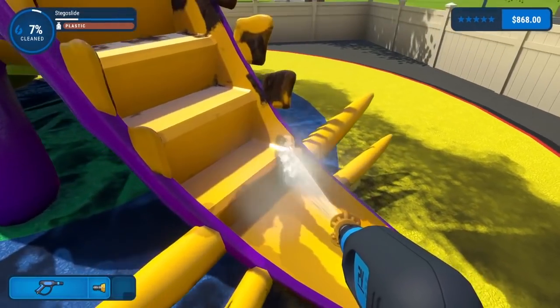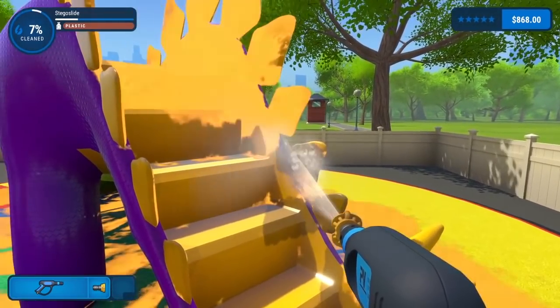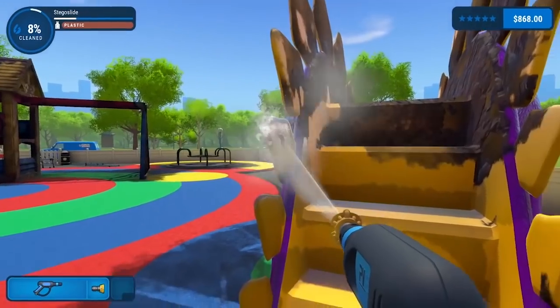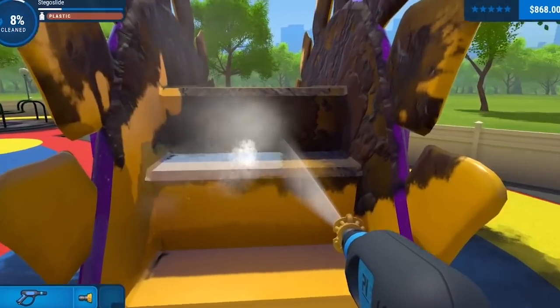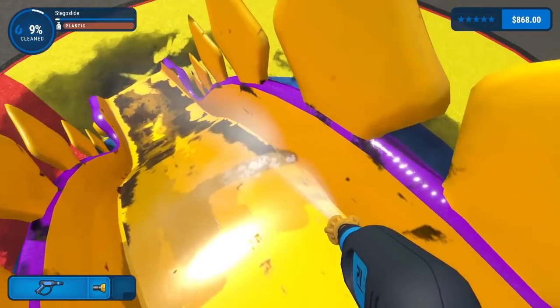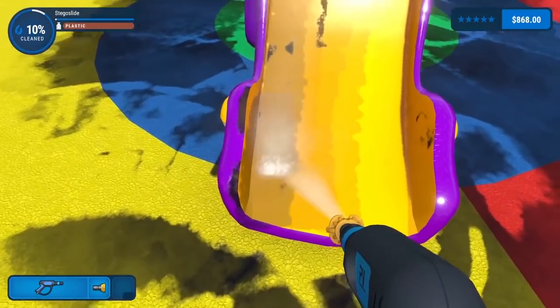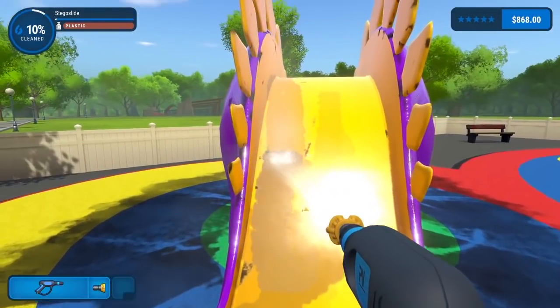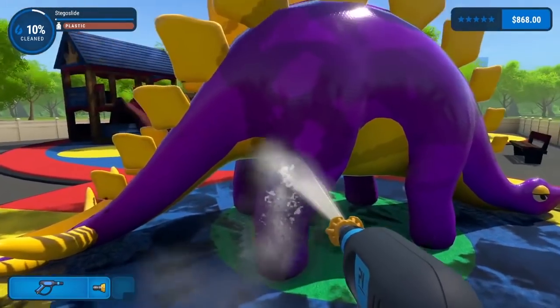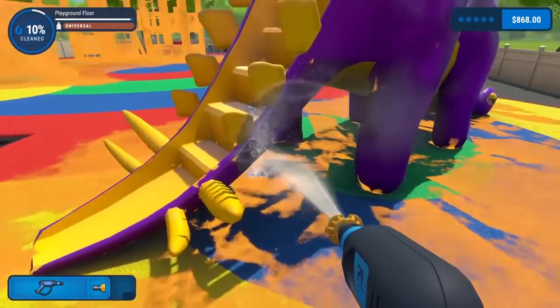Something about making the dirt yellow on a very yellow slide and yellow flooring doesn't seem like the best idea. I'll just have to spray everything until it works. That up-and-down motion might actually be the last of it. Did I do a good enough job that it'll just magically clean itself? No, still a little bit left to go. I'll just spray it in a nice circular pattern and eventually it'll be clean.